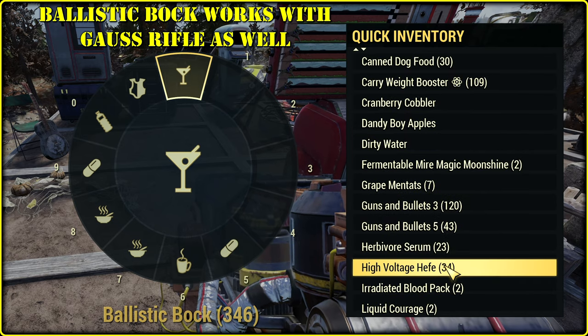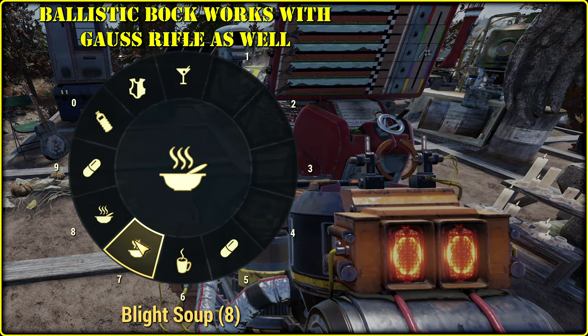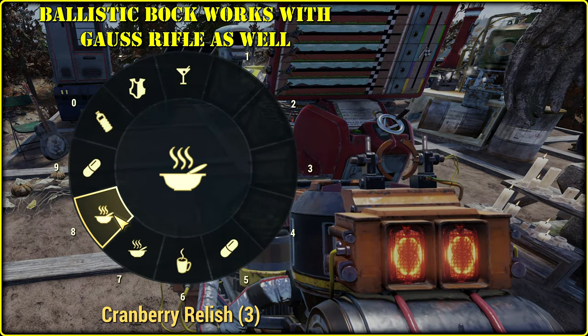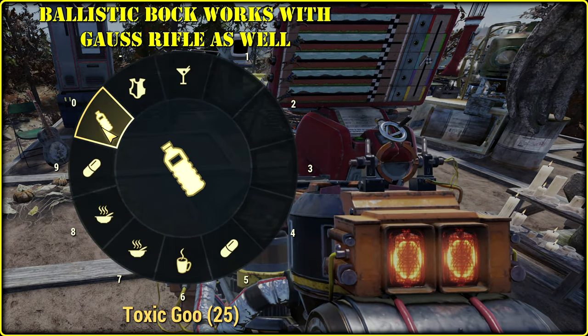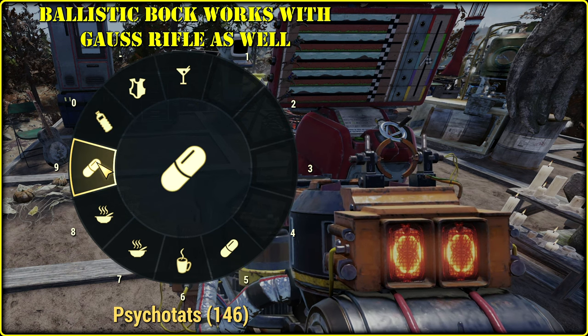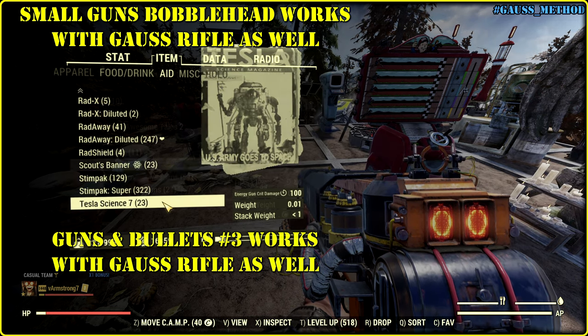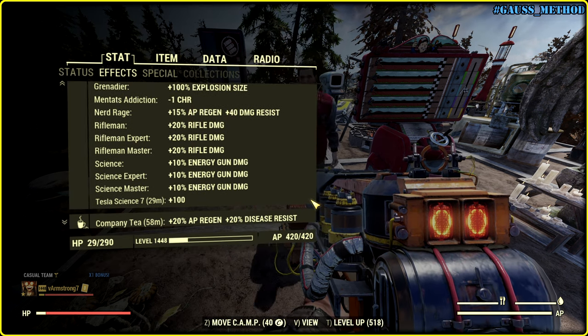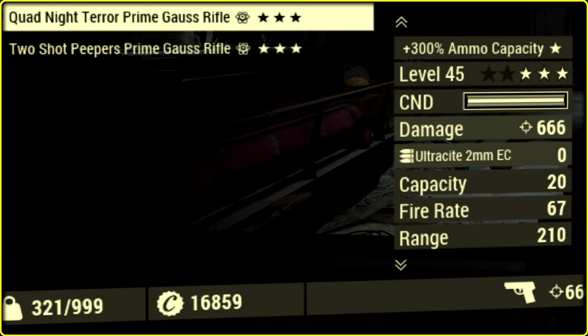The only question is whether we can one-hit mobs with quad Gauss rifle. To find out I go solo with Blythe soup to one-shot anything not normally one-shootable. Let's consume some cranberry relish and psychotats. Now I need an energy bubble head just to be able to read this magazine. But do I actually need all these buffs to deal really devilish damage?